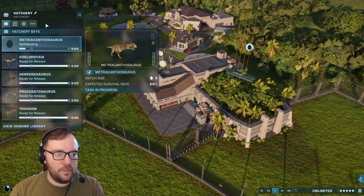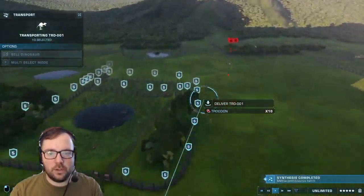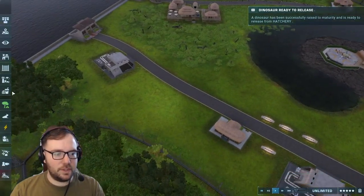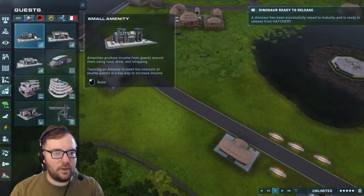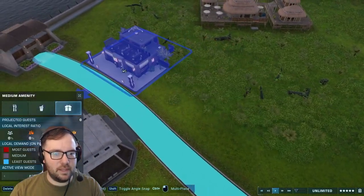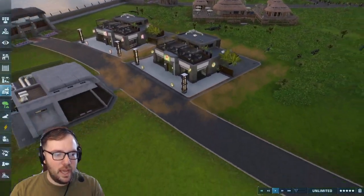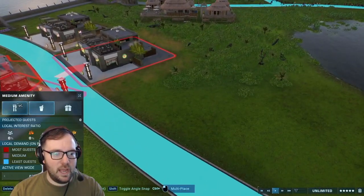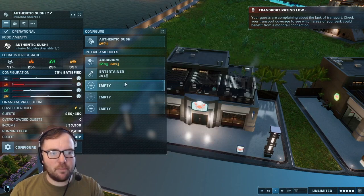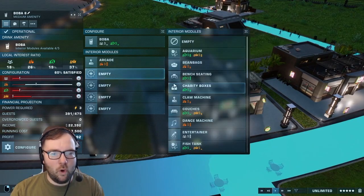That's Metriacanthosaurus done. Let's work on Troodon next — that's going to be in the enclosure next to Baryonyx. Amenities are in high demand over here, so let's throw some amenities down. We'll put medium amenities — a shopping here, a drink next to that, and then a food next to that. Transport rating is low, but I have no intention of putting any monorails, so stop complaining. No monorails.